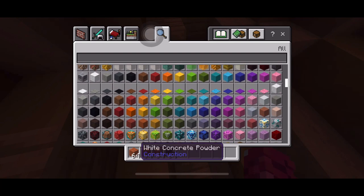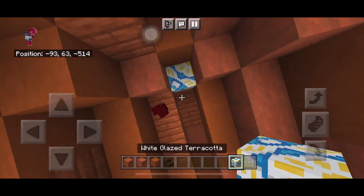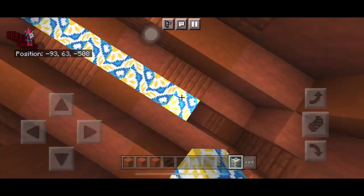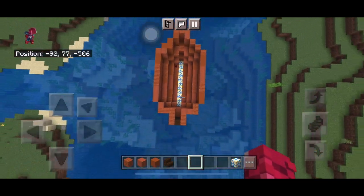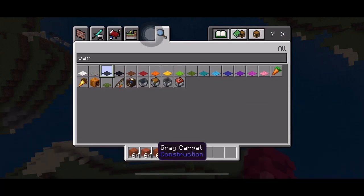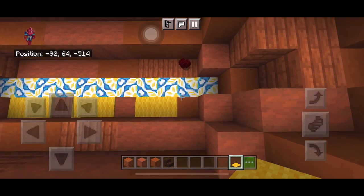Get some floor blocks — we're going to use glazed terracotta because of its nice patterns. You can use any block you want for the floor, but something aquatic or bluish in color would be nice since this is a boat. Add some carpets so we don't have to break the blocks.